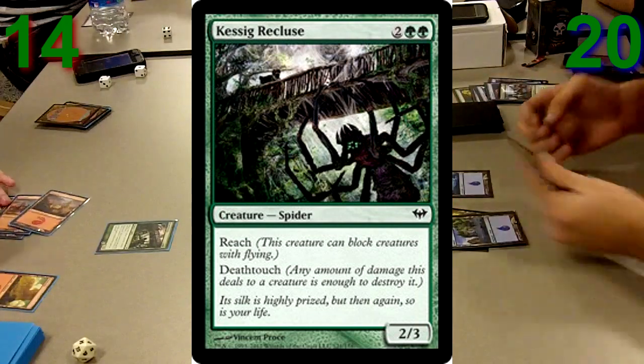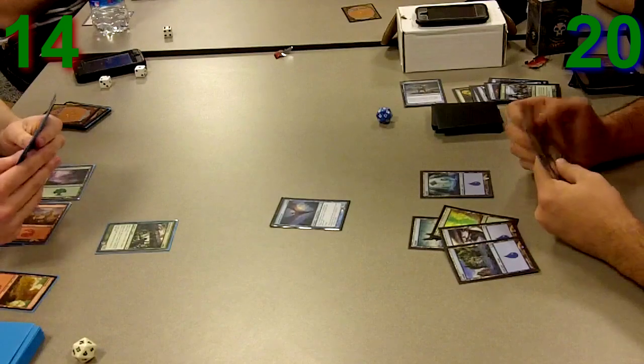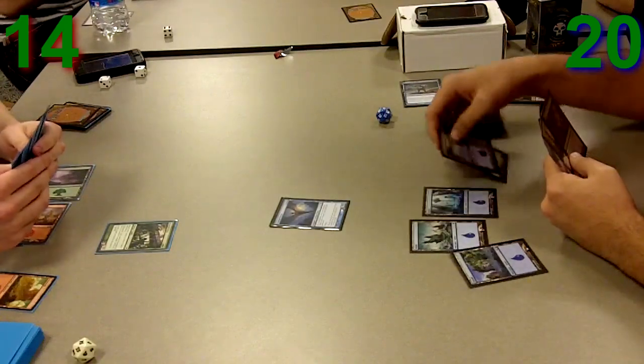In retrospect, I think the play there was just to accept that Elder of Laurels was going to die and pump my Stitch Drake so I could get in for a couple extra damage. My opponent doesn't play out his Daybreak Ranger like I expected next turn — he gets his Kessig Recluse on the battlefield, which is pretty good for him.